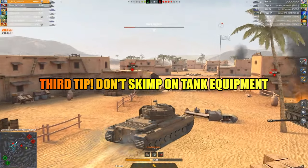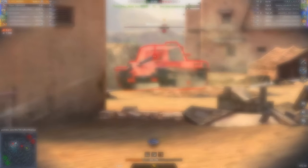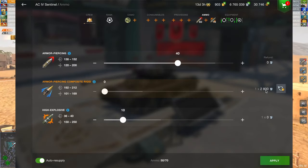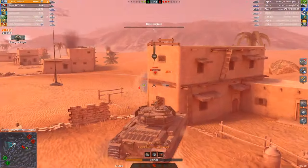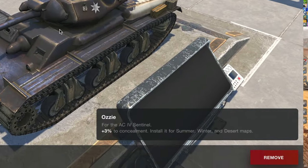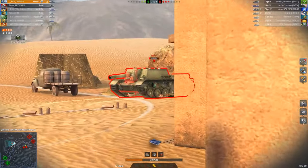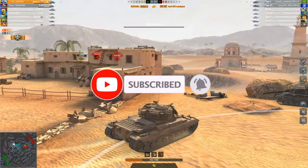Third tip: don't skimp on tank equipment. You should equip at least three slots of equipment, load all ammunition, and carry gold rounds in your ammo loadout. This is crucial. Also, don't forget to use camouflage — it plays an important role in battle. I want to make a video on how to properly equip tanks and effectively use equipment to win. Subscribe so you don't miss it.